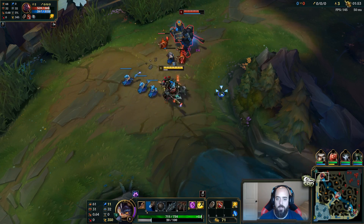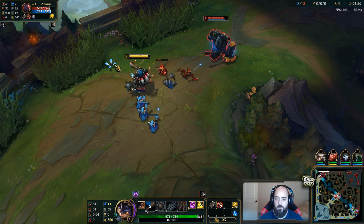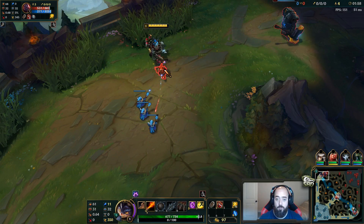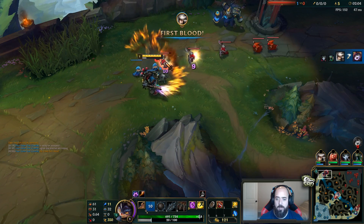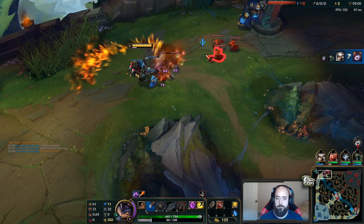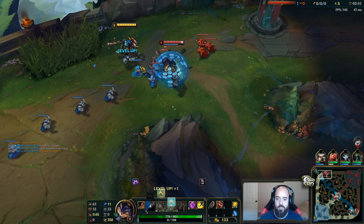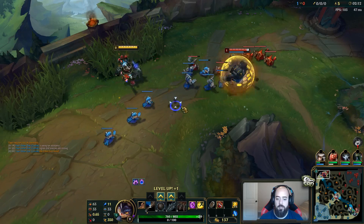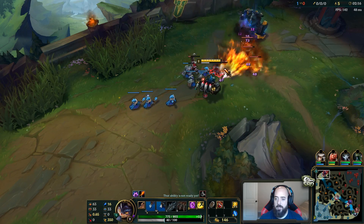I've had some guys play him against me already and they seem to do pretty well. The buffs — last patch they buffed his Q, making it deal more damage. He got like 40 damage increase on the final rank. And then this patch they buffed up his shield, so it has a higher AP ratio. So when you build AP, you get a bigger shield. And it has a higher base value.